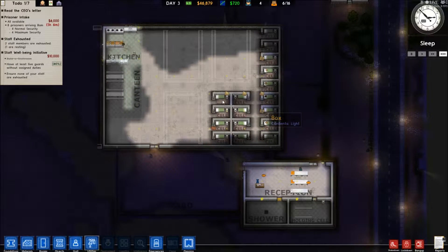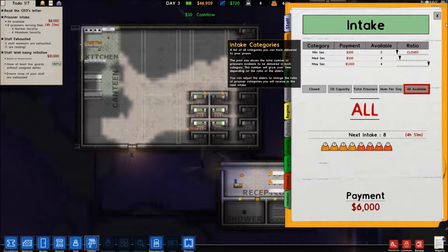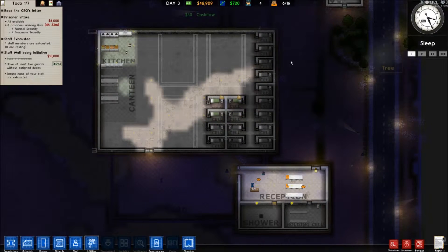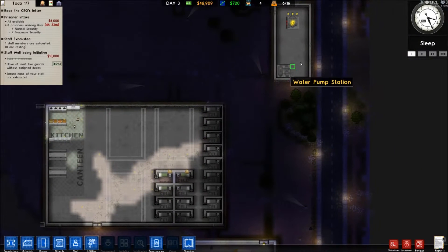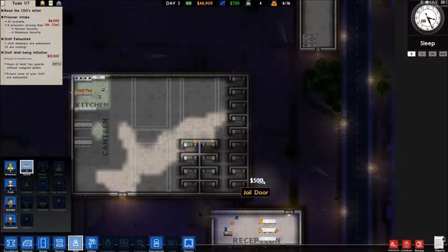We'll leave that one as solitary for now. Four and four - money is rolling in. We've just unlocked one of the staff things, so that's good. Have at least five guards without assigned duties - that's probably going to happen just gradually. We're going to get another two guards.